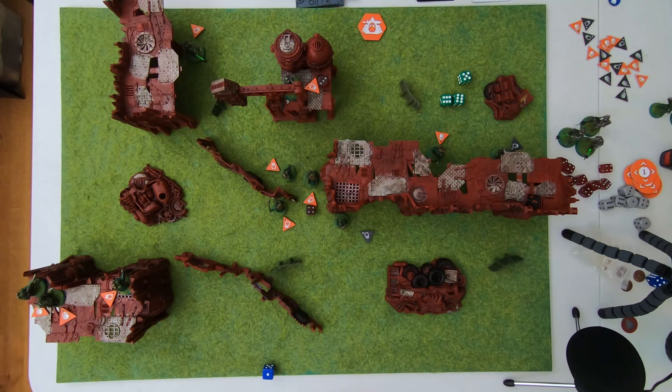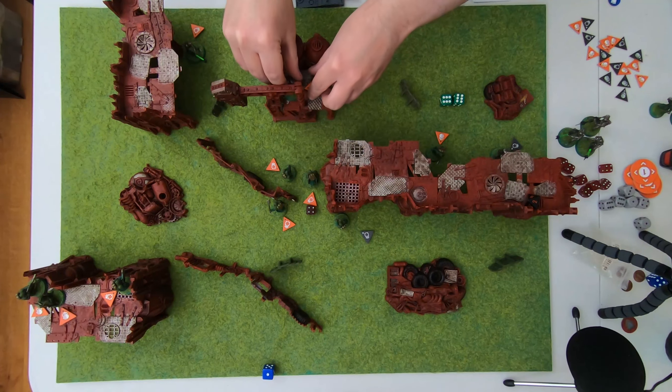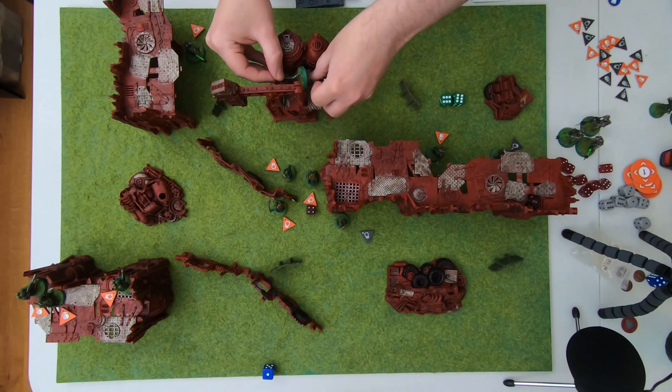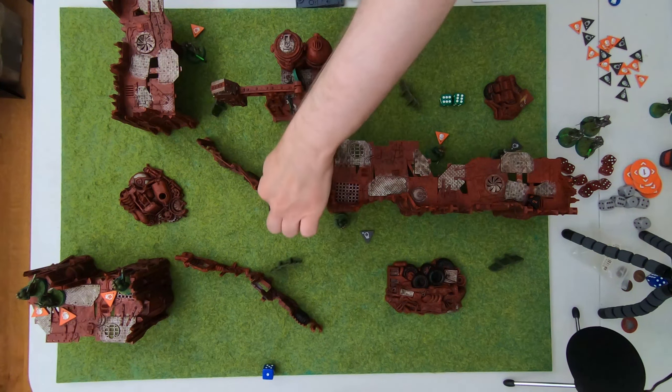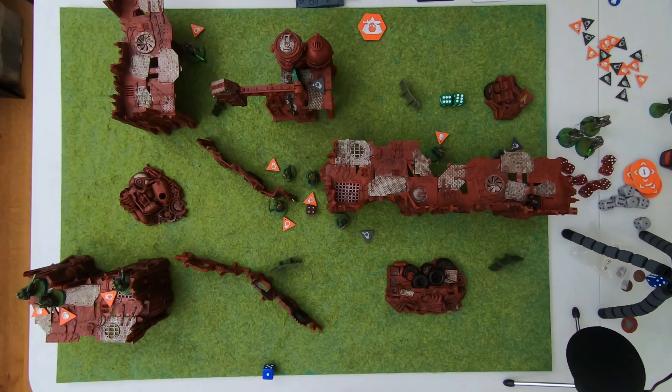All he could do is auto retain to block that — because it's AP two, he only gets one save and he's in cover so he gets to auto retain. Does he want to spend their command point again? He'll spend the final command point again for reanimation — he doesn't want to die. He wants the opportunity to win that challenge. However, that means he can't kill that guy.